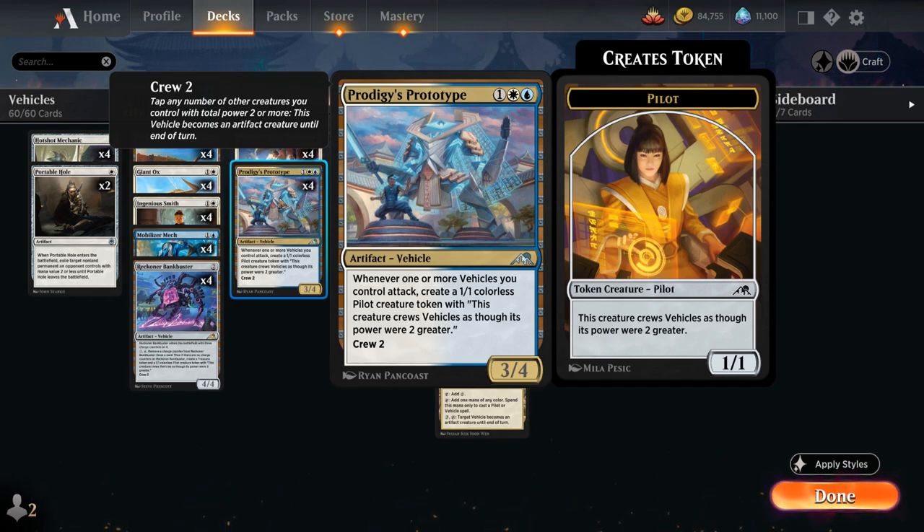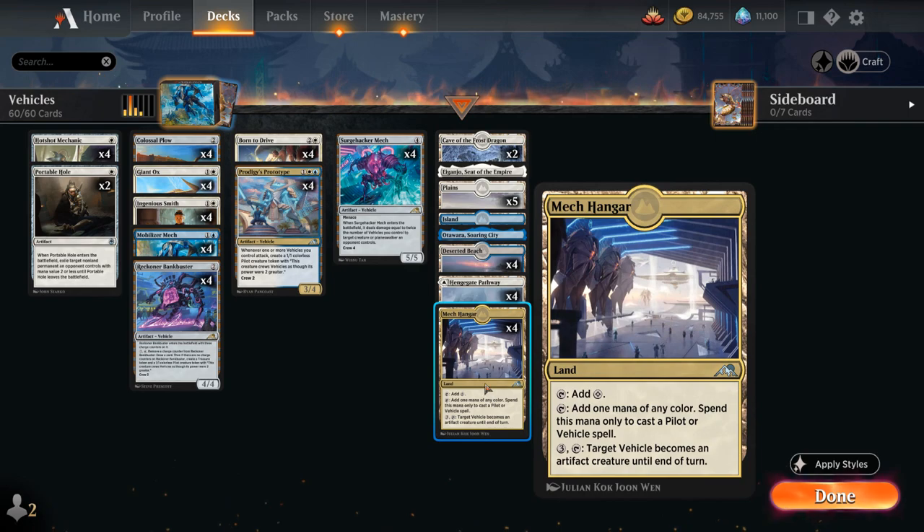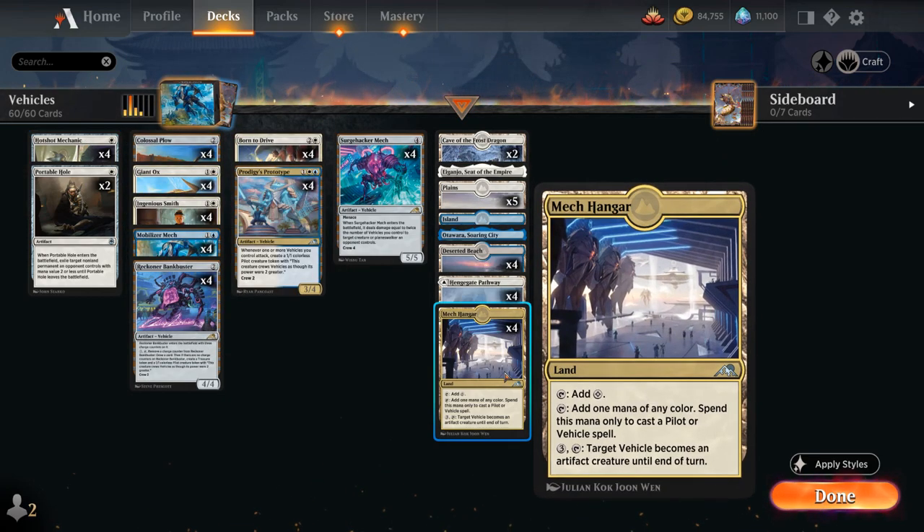Topping off our curve, we've got the full playset of Surge Hacker Mech, a 4-mana 5/5 vehicle with a crew cost of 4. It also has Menace, and when it enters the battlefield it deals damage equal to twice the number of vehicles we control to target creature or planeswalker an opponent controls — a nice removal spell on a stick. Very important in our mana base are the 4 copies of Mech Hanger, which can make colorless mana or mana of any color to spend on vehicles or pilot spells, useful for casting Mobilizer Mech and an early Hotshot Mechanic.